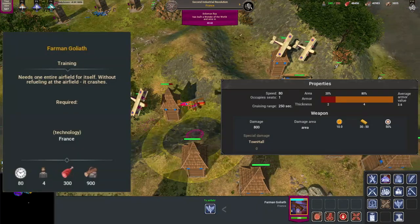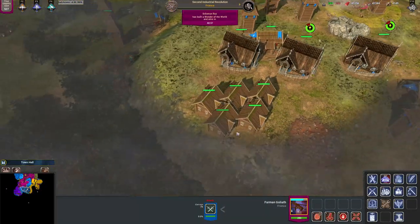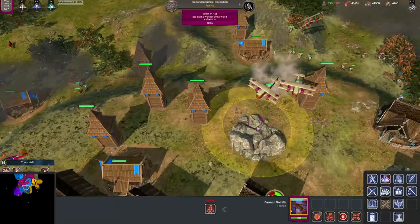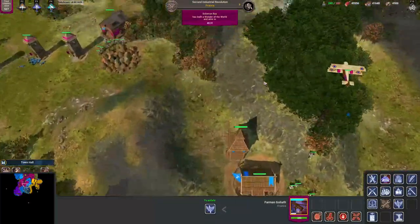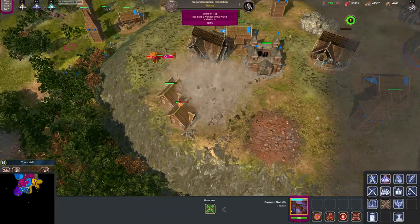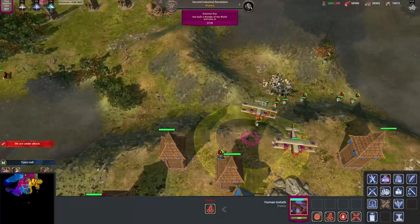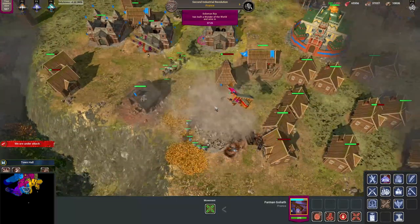Once we arrive in the first industrial revolution we unlock the Farmer Goliath in the airfield. This bomber plane replaces the bomber balloons and carries one ridiculous 800 damage bomb. With a slow speed of 80 and no damage to town halls, this is a great aggressive unit when you are able to rush industrial quickly, or a great defensive unit up until IR2 when the enemy starts sending heavy tanks like the mouse.